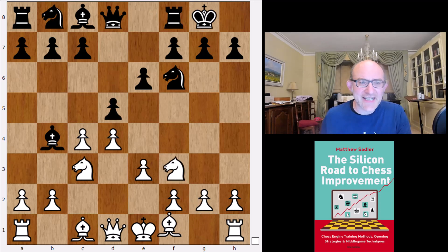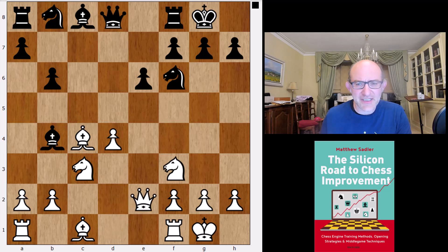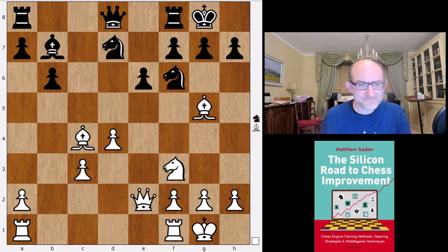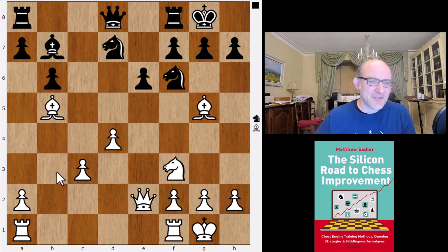They all feel that 4.e3, the Rubinstein, is white's best attempt. It's not giving white a huge amount but the chances for an advantage are better than queen c2. This is Lila's main line — it goes for the Karpov variation with knight bd7 and then bishop b5. White's big problem is organising pieces properly: bishop on b3, rook on c1, rook on e1, getting c4. I had a very nice game against Australian grandmaster Justin Tan where I got everything I wanted, but it's just very hard for white to do that.